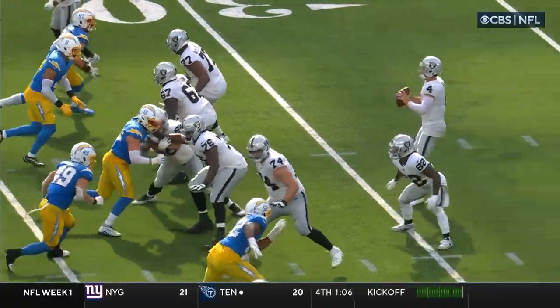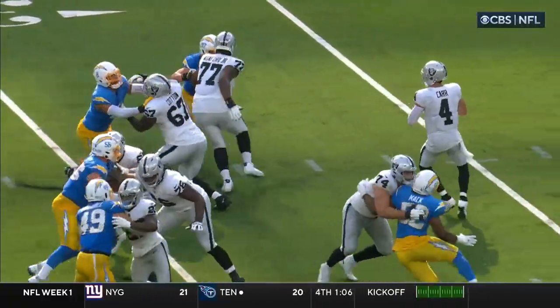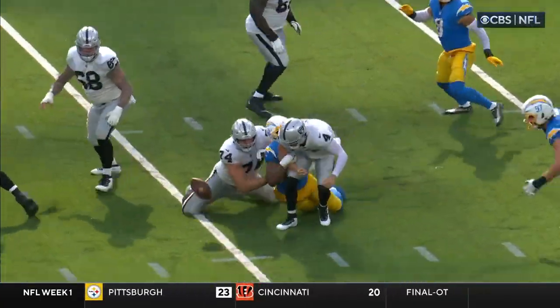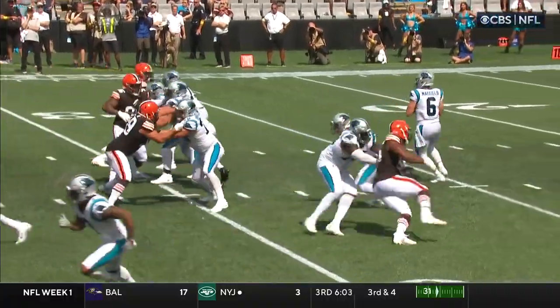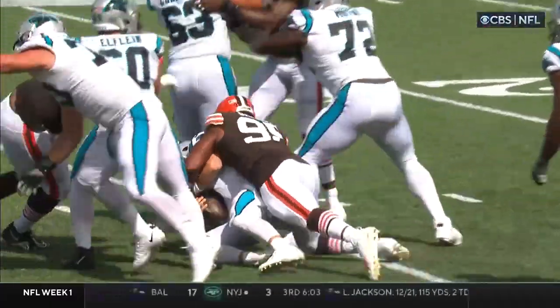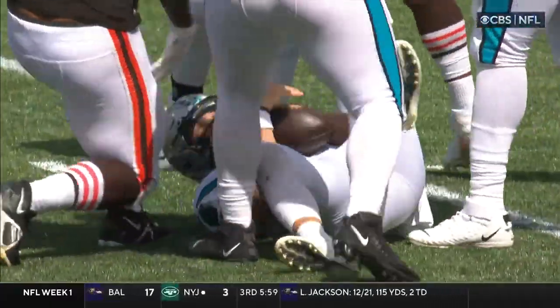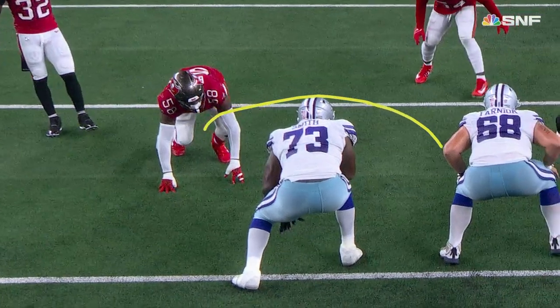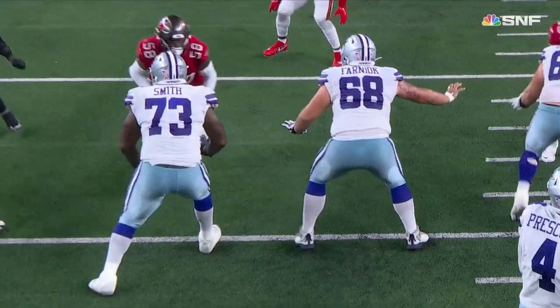Derek Carr came out trying to keep an eye on where Devontae Adams was, and then as the pocket collapsed around him, tried sliding up. Match up with the young rookie — boom, dip my shoulder, and I get right into Baker Mayfield. No time for him to do anything. You put a backup in the game and they're going to attack him. That's exactly what they did.